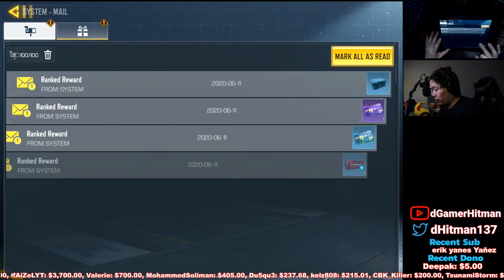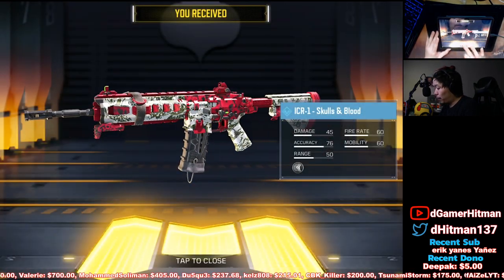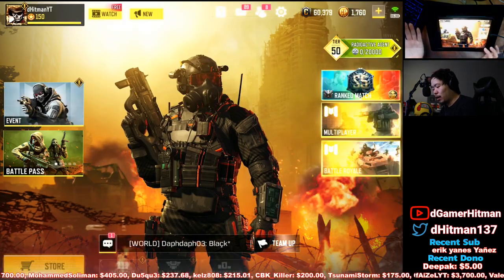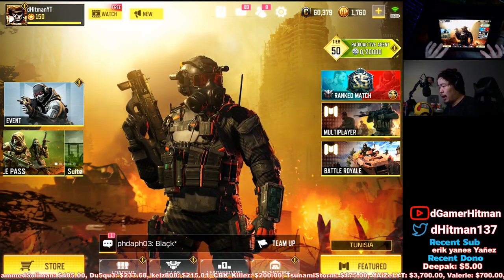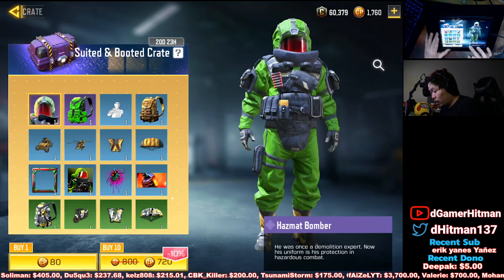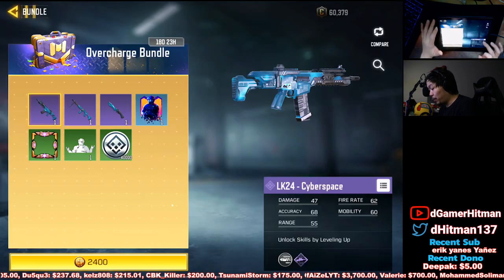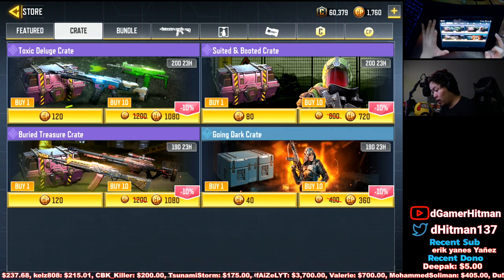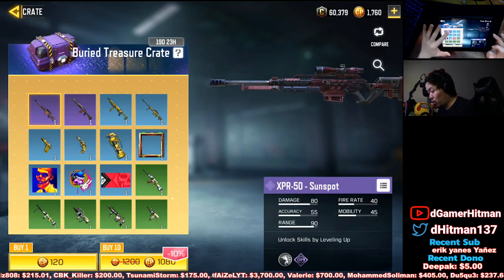We still have a bit of credit left, so we're going to claim all our stuff from the store - free crates and the Skull and Blood skins. They did kind of nerf it. We got a Trip Mine skin and a bunch of credits. We'll hold off on the free crates since I've already pulled this character. We'll do a few crate pulls. Checking bundles - doesn't look like anything new. The LK skin looks nice but I already have a bunch of LKs so I don't really want it.